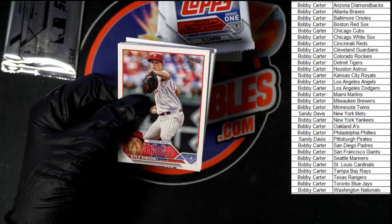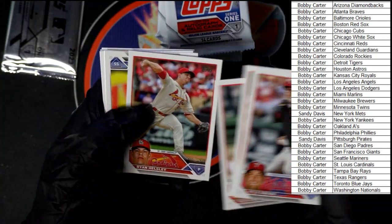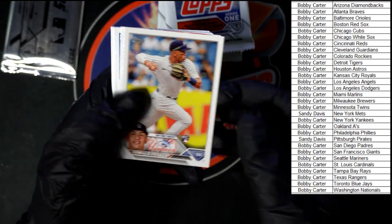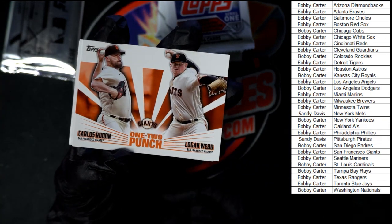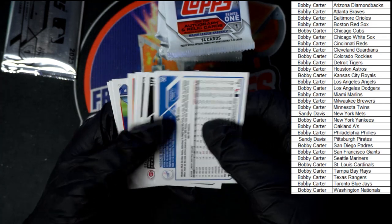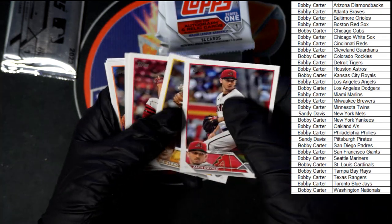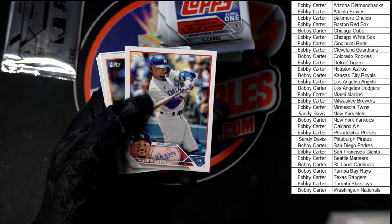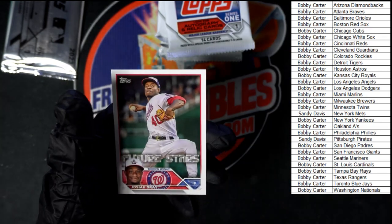Kyle Gibson to start us off on this one. Bello, Peraza. One-two punch is going to be Rodon and Webb for the Giants. We got Davies, Kim, Ashcraft, Betts. And the last card in that pack — Gray.